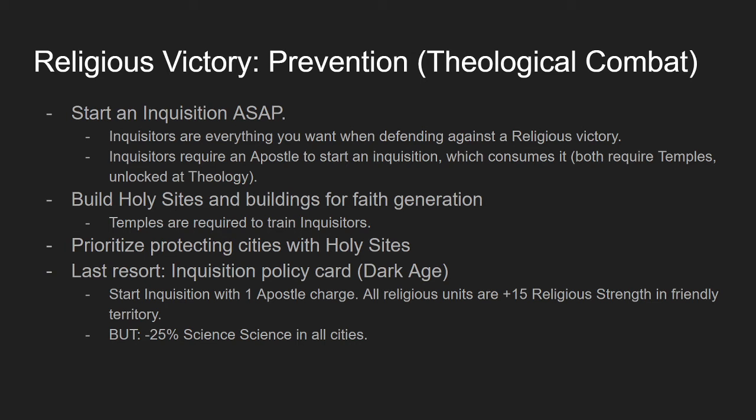As a last resort in a dark age, you can use the Inquisition policy card, which allows you to start an inquisition with just one apostle charge. All religious units also get plus 15 religious strength in friendly territory — very powerful for killing enemy religious units. The downside is minus 25% science in all cities, so only use it during emergencies. You must be in a dark age, or be Georgia in a golden age with Dramatic Ages on.